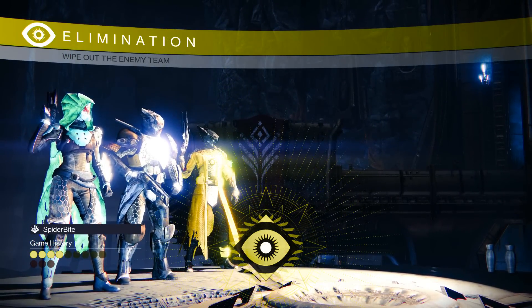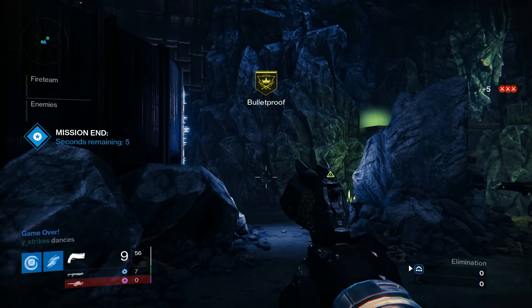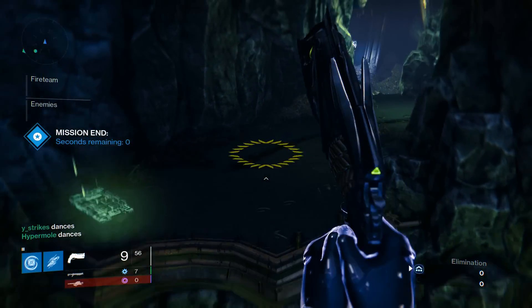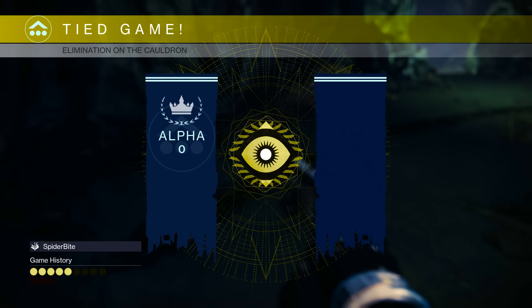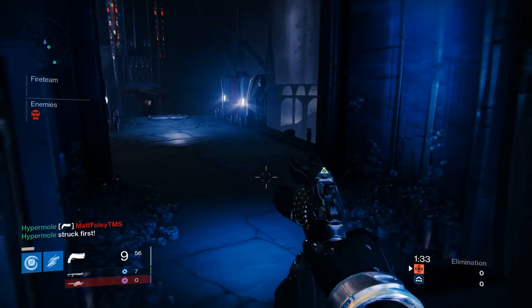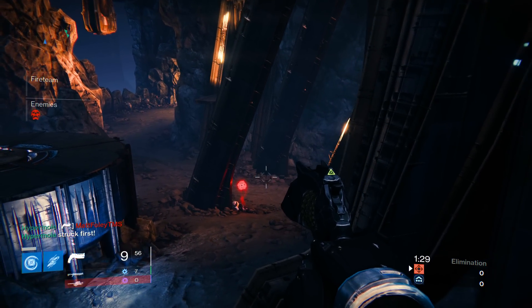Look at this — this one time, all three of us came in and there was nobody. What the heck? Where's the other team? That sometimes happens when you're on your way and the other team backs out. I don't know, is it because of that, or is it because of connection issues? There were a lot of connection issues, especially earlier in the day yesterday. We were having major problems connecting to Destiny, and it really kind of wrecked things for Trials of Osiris.